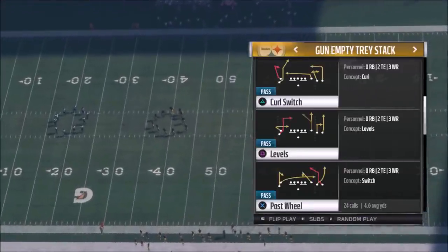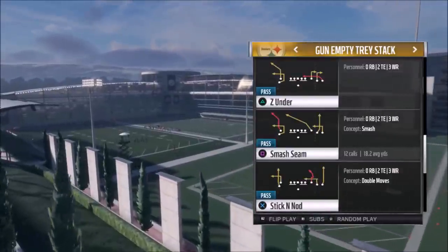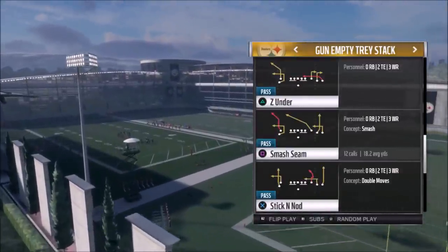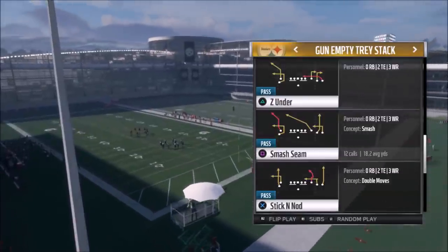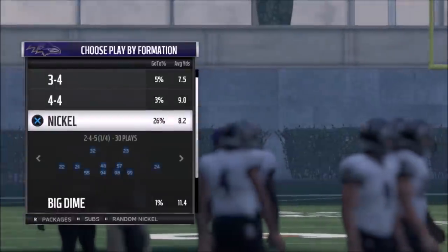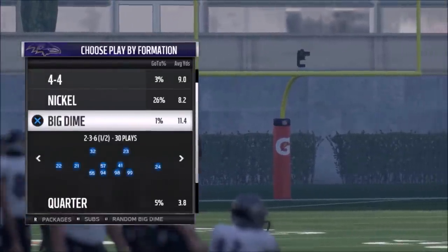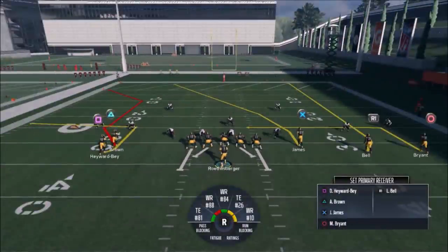There are a lot of plays I like, but the first play I'm going to pick is the Smash Seam — it's one of my favorite plays, very similar to one I put out from the Falcons playbook last year. On defense we'll go random Nickel or Big Dime — doesn't really matter since there are running backs on the field.